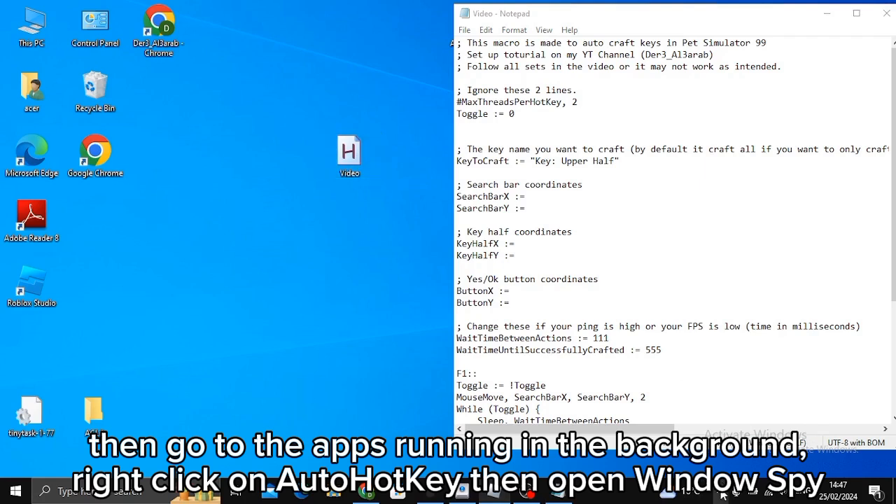Then go to the apps running in the background, right-click on AutoHotkey, then open Window Spy.